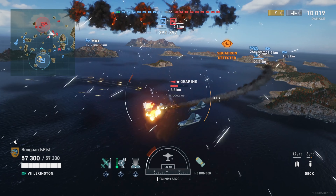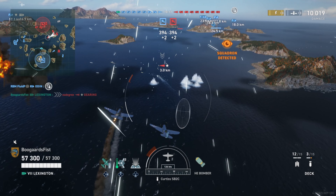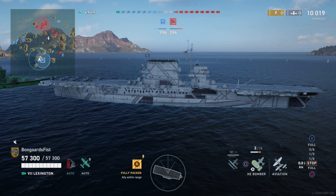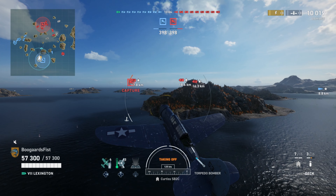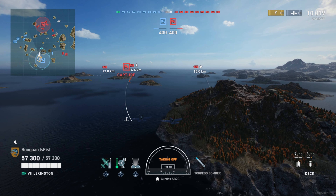Spotting ribbons are going to be introduced in the game, starting with carriers. How it works is: you spot a ship and you get the spotting ribbon. That's going to help carrier players understand the role of spotting, and some of this background footage will be focusing on killing destroyers but also hopefully showing some spotting action. Spotting is the main strength of the carriers.